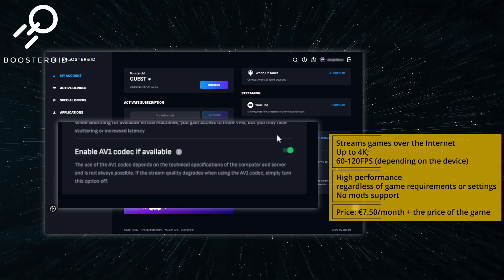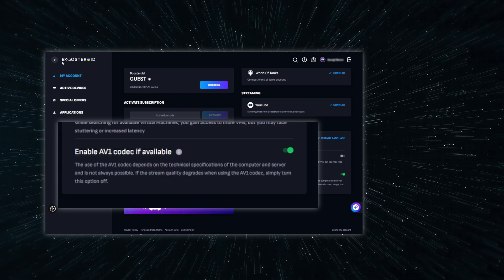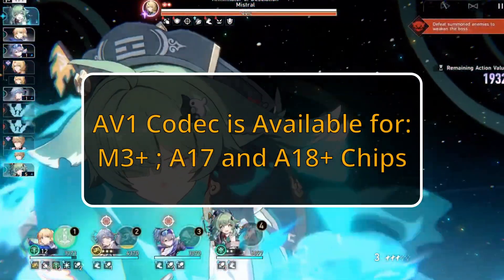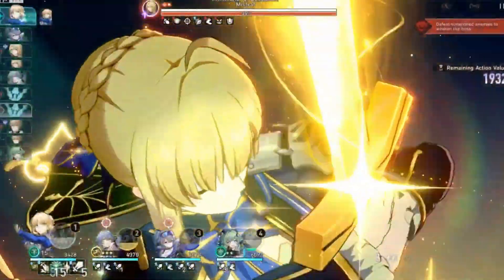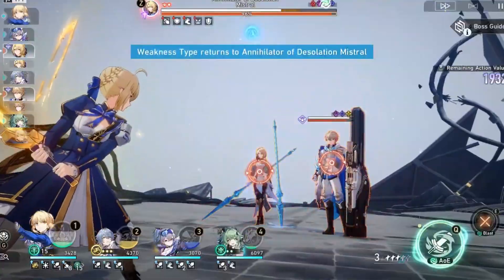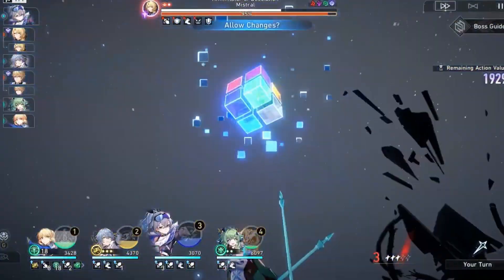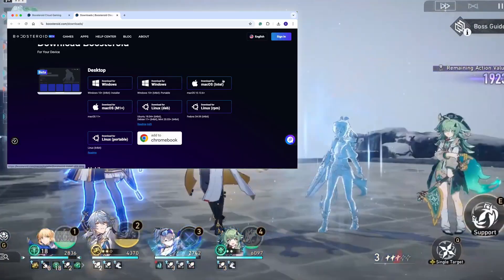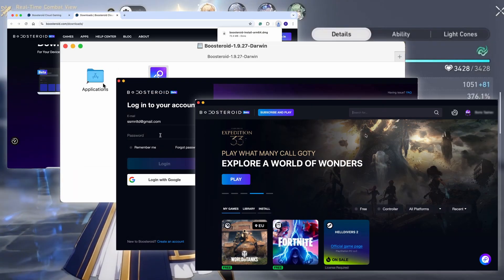Boosteroid is currently the only cloud streaming service that supports the AV1 codec, which uses up to 50% less bandwidth than older formats. However, this only applies to M3 devices and up, which limits its usefulness for now. To get the best possible Boosteroid experience, I recommend getting its dedicated macOS app and streaming games through it. Regardless of codecs, the app offers better image quality and higher possible bandwidth — up to 80 megabits — with fewer bugs than the browser version. Go to your profile page, click Applications to download it, install it, log in, and you're ready to play.